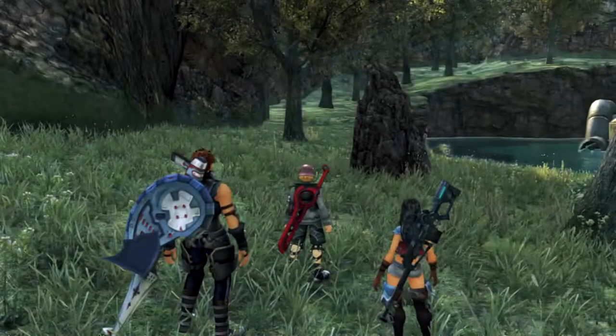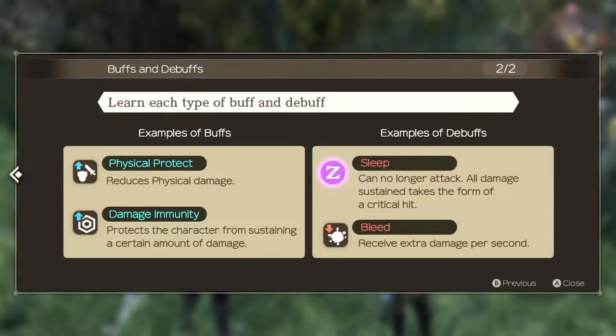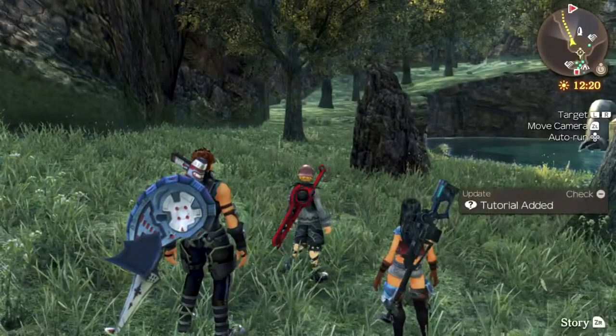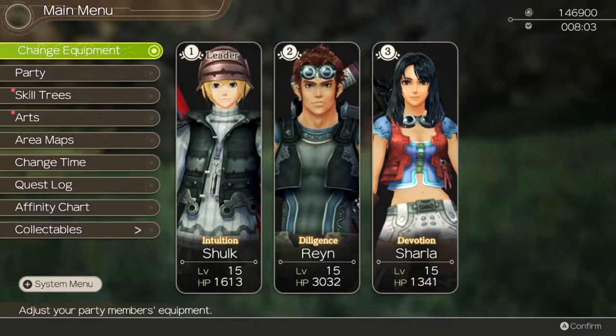Because you're badass. So yeah — be aware of buffs and debuffs during battles. Effects granted to party members and monsters are called buffs. Status abnormalities are called debuffs. Grant buffs to other party members so they can fight more effectively. Try not to let the party suffer from debuffs for too long. Sharla's Cure Bullet cures and protects against debuffs — reduces physical damage, gives damage immunity, cures bleed and sleep. They don't mention spike, but that's something you can't really protect against very well.